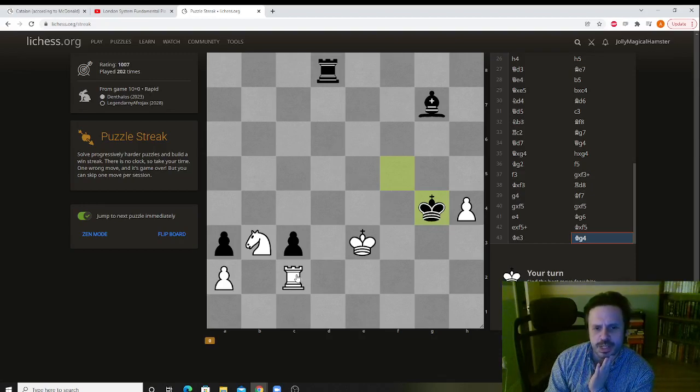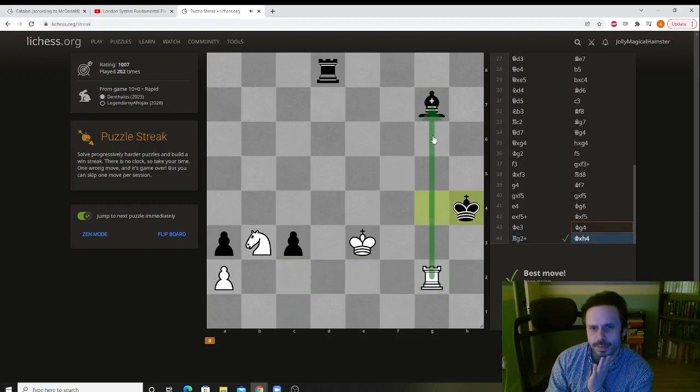The first one is easy — it's a skewer tactic. The king and the bishop are on the same line, so we move the rook and we win the bishop. And the bishop falls.